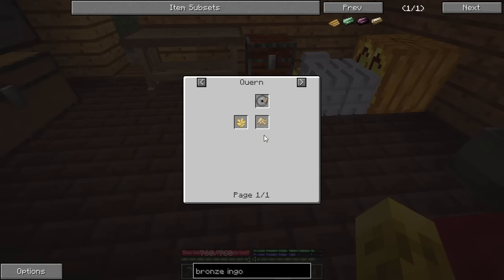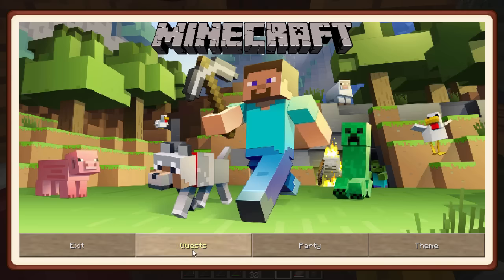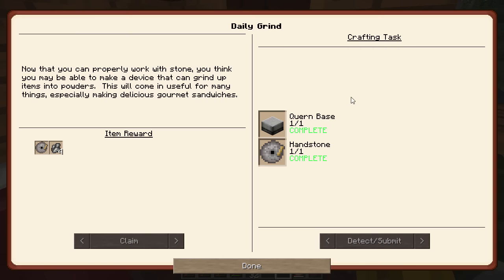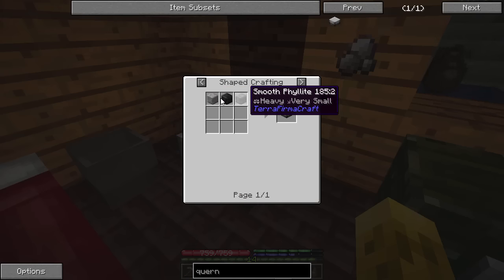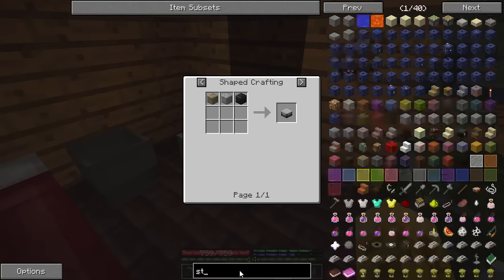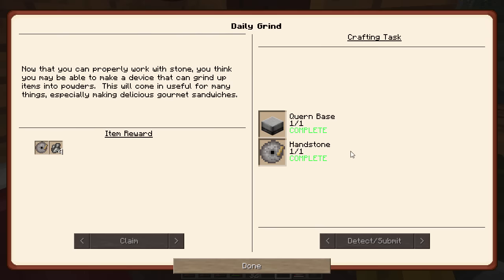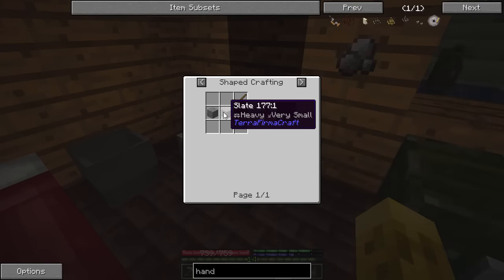The oat grain says we need a kern to grind it down into flour. I just so happen to have a kern — there are two pieces covered in a quest. You need a kern base and a handstone. The kern base is made with any three smooth rocks — it's pretty random, you can use a lot of different ones. The handstone is made from three regular stones, so you've got to get them without being smooth, and then a stick.